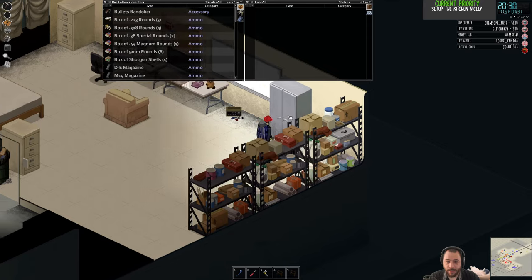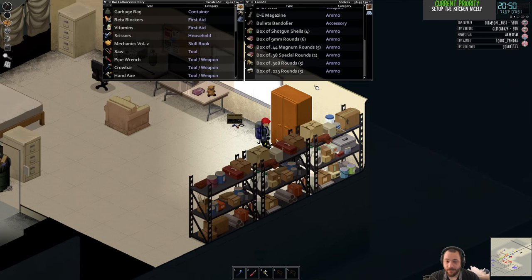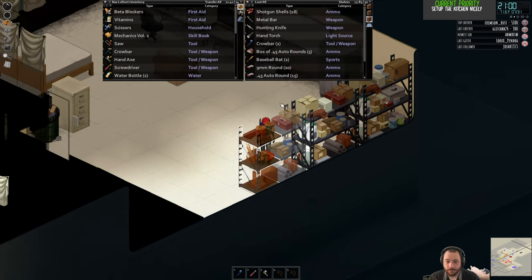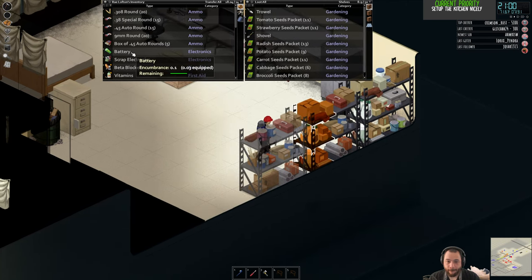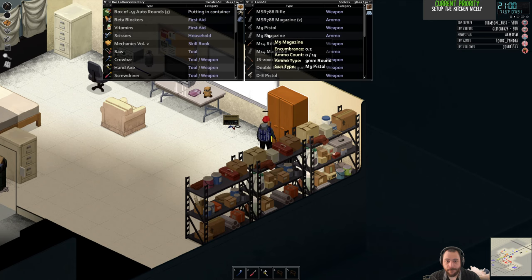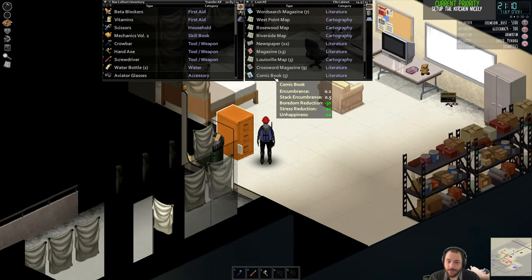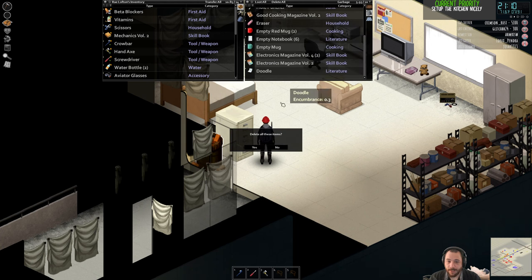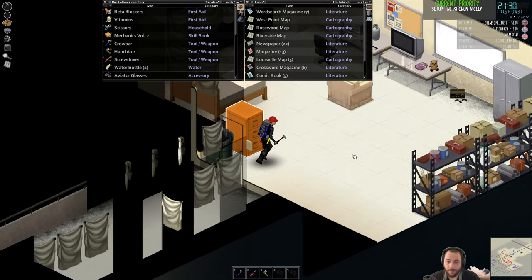I underestimated how much gun-related stuff I have collected — it's quite a bit, so the locker's almost already full. If you want to use guns, it does help to have what would otherwise be a very silly amount of ammunition, because the amount of attention you're going to draw by firing off firearms is a lot. You should have the munitions ready to deal with the consequences of very loud gunfire.